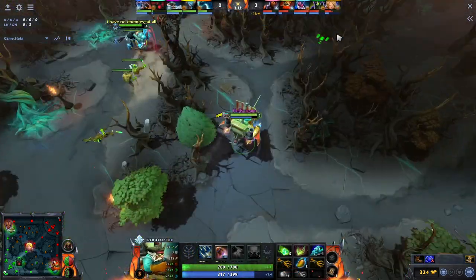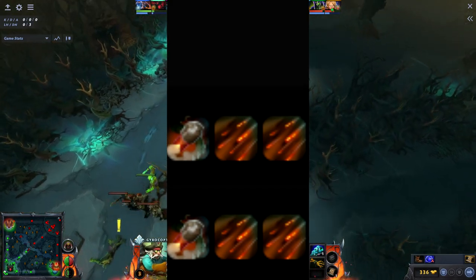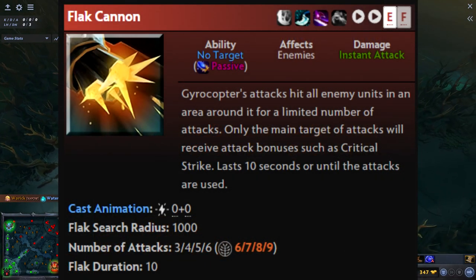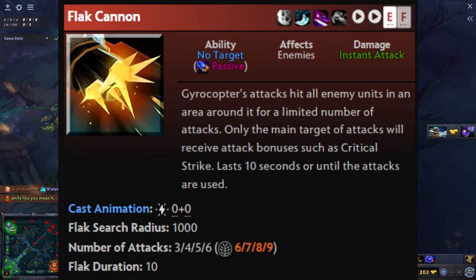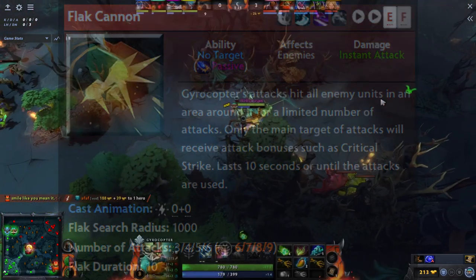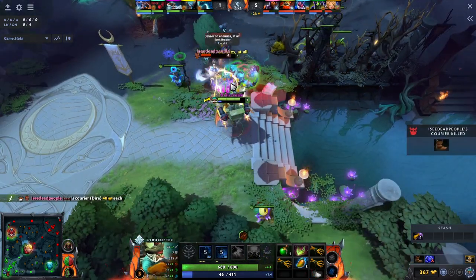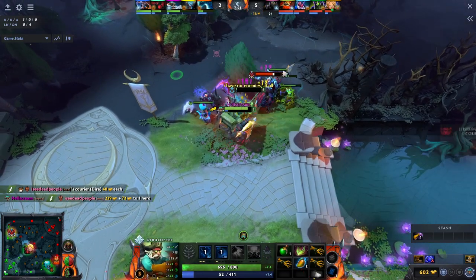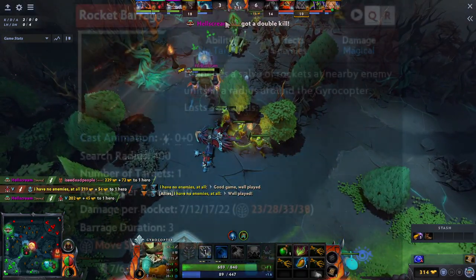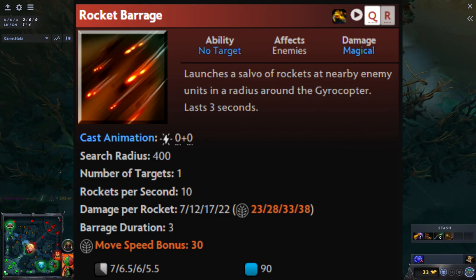The build the pros usually go for is first level in homing missile, then pump every level you can into rocket barrage, and levels where you can't go into rocket barrage you go into homing missile, and of course get your ult at every level. The flak cannon is actually the most useless spell for any hero in the game right now — it's useful for carry Gyrocopter but for support it won't matter at all. When you start getting a couple of levels in rocket barrage you deal a huge amount of damage. At level 2 the spell deals 120 damage, which is quite a bit especially in lower MMRs where enemies aren't prepared for it.